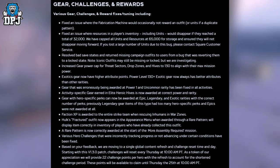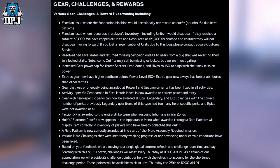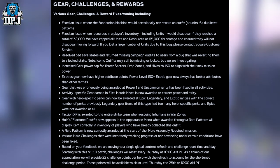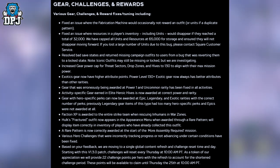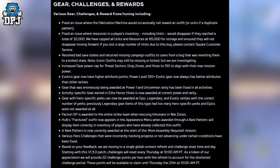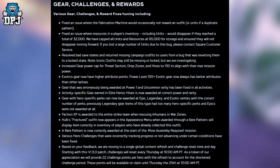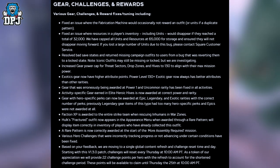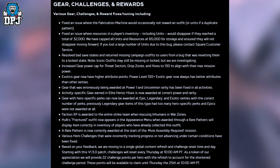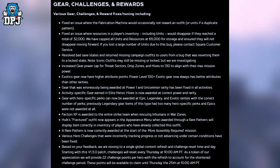Note that iconic outfits may still be missing or locked but they are investigating. Increased gear power cap from threat sectors, drop zones and hives to 130 to align with their max mission power — pretty cool. Exotic gear now has higher attribute points: power level 130+ exotic gear now always has better attributes than other rarities, which is amazing. When the game first dropped, people rushing through the multiplayer side could actually get legendaries with the same stats that were better than the exotics, which is just bizarre. So it's good to see there's now an actual reason to play for exotics.